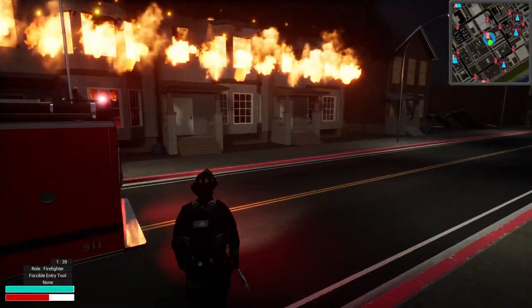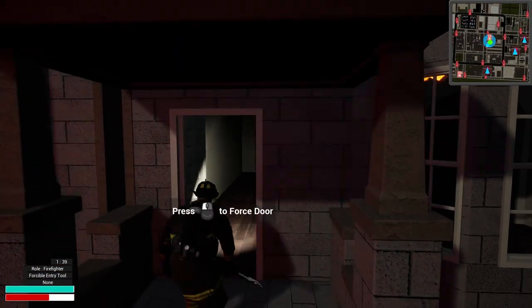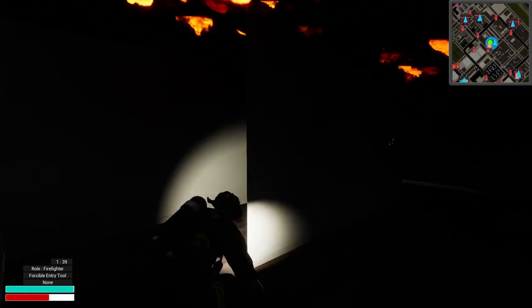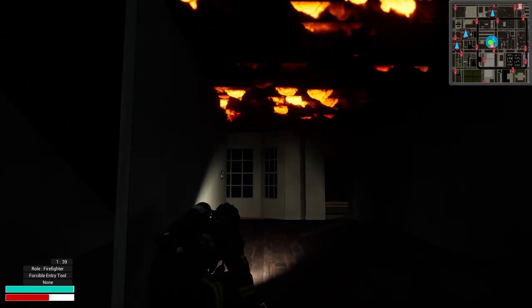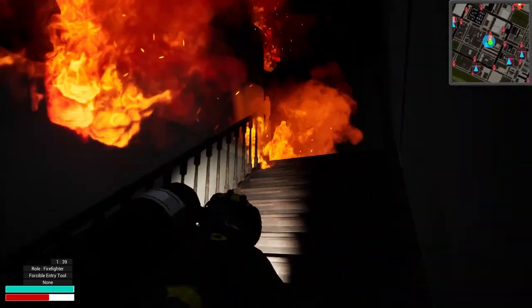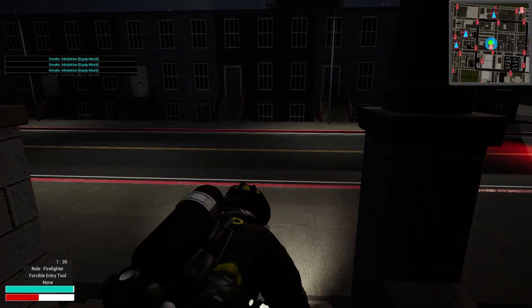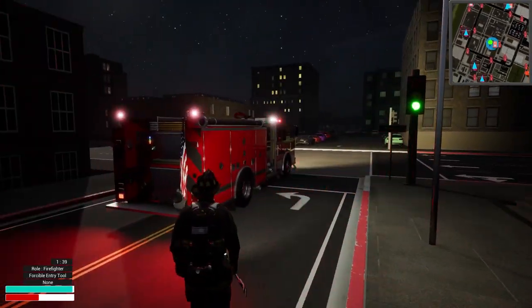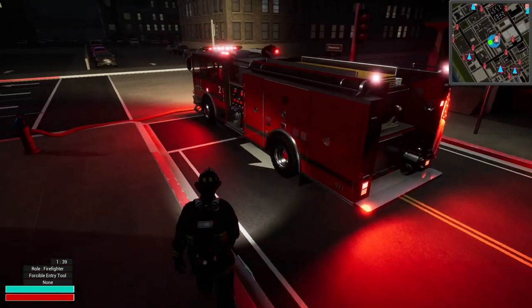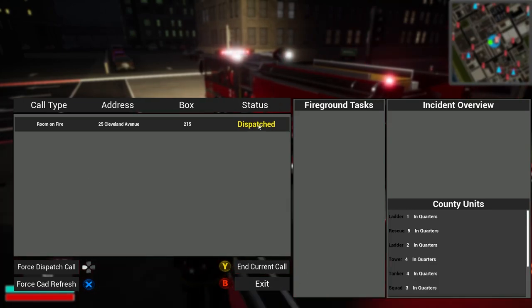It's rolling good in there, that is really cool. We need a hook before we can make entry to this other building. Let's check this one - I don't want to get a hook because that's more of a ladder thing. Anyone in here? I don't think so - looks to be vacant. Let's go upstairs and see. It's raging really good upstairs. We've got smoke inhalation now - should have put our mask on. Let's get a ladder, let's get the tiller.